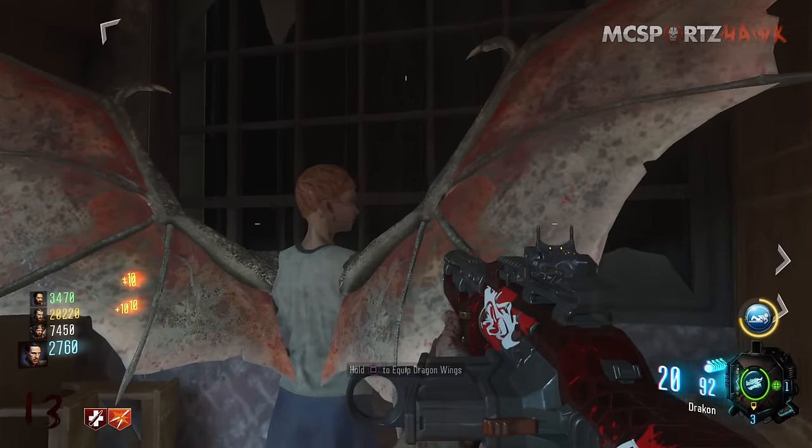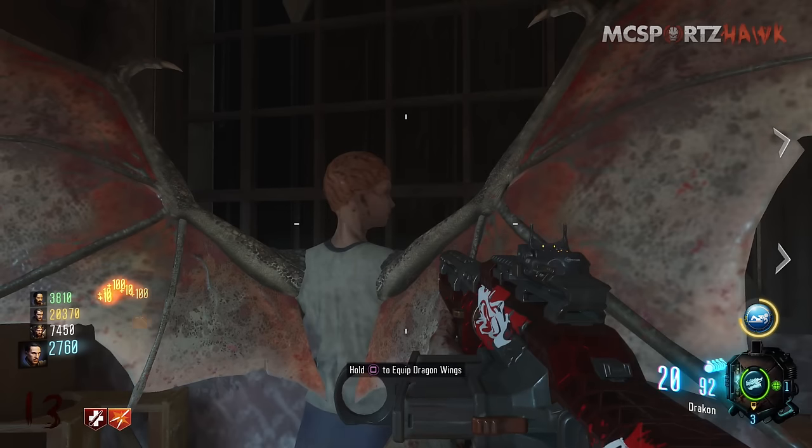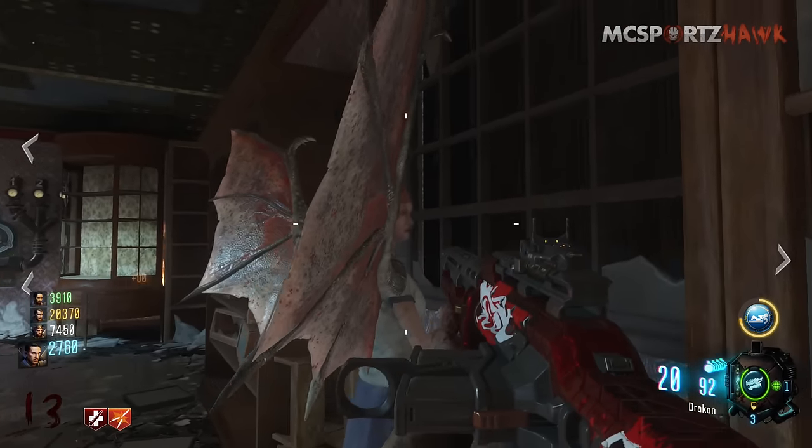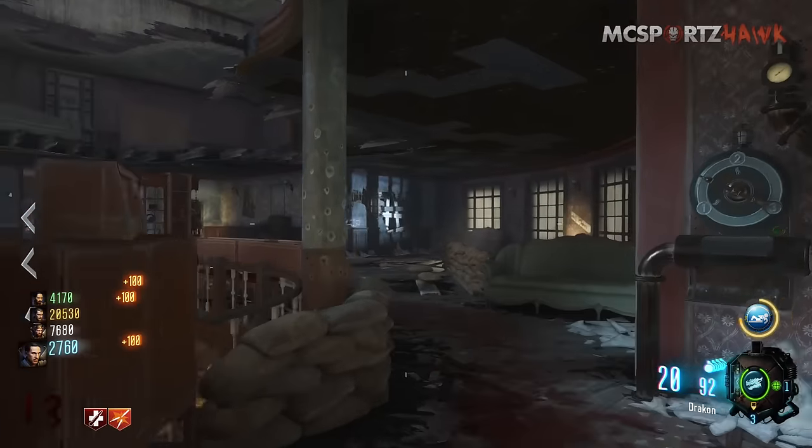You come back over here to the third floor by spawn and you can see the dragon wings are there to equip. Those will actually give you 30% less explosive damage and 30% fire damage resistance as well.